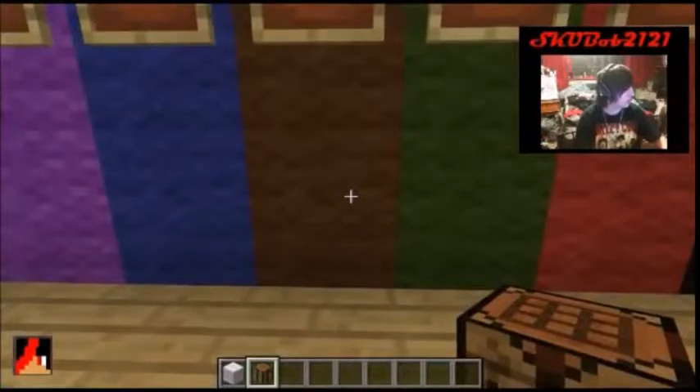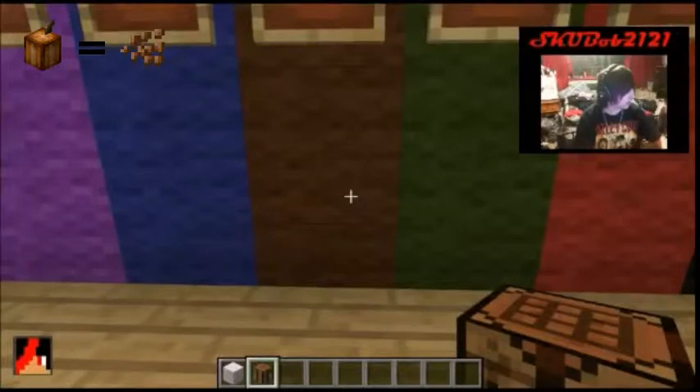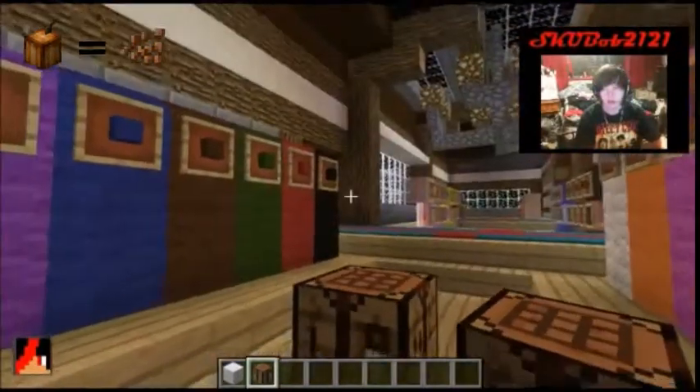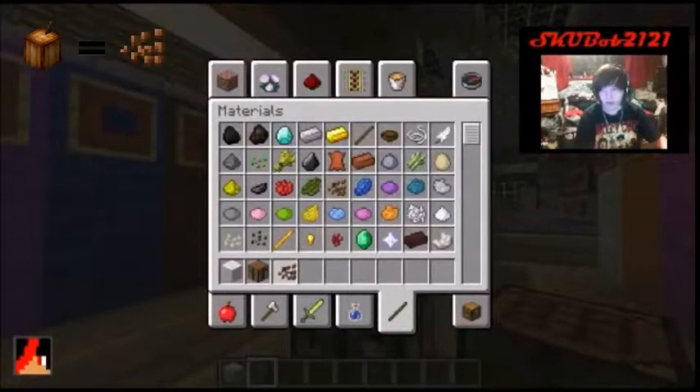Brown — I don't think you can make a brown dye normally. But wait — you might be able to use cocoa beans. You might be able to use cocoa beans for brown dye.